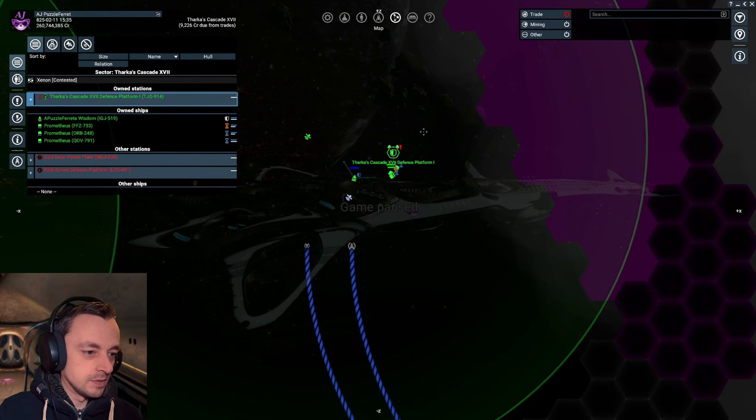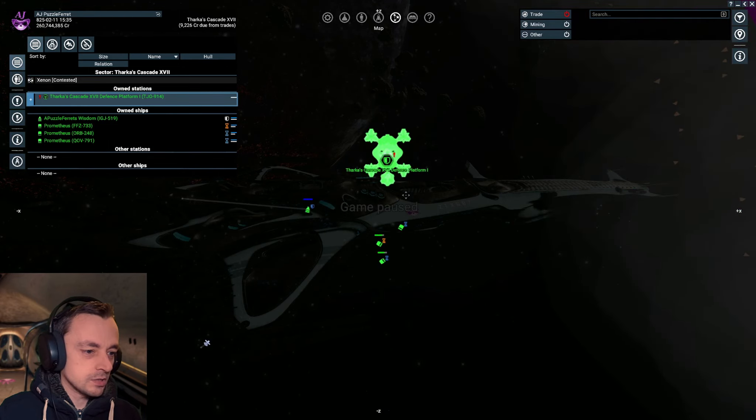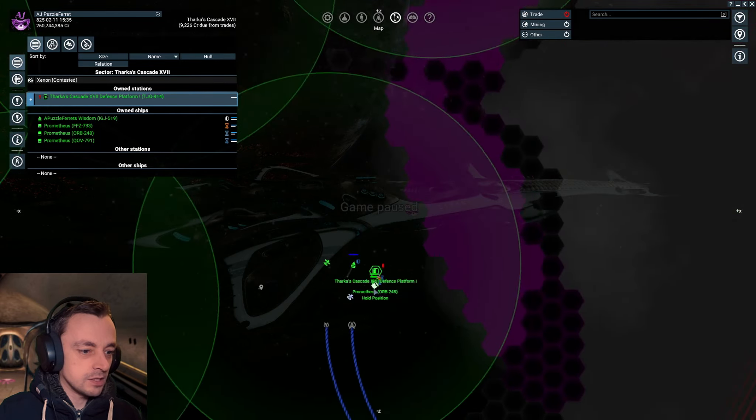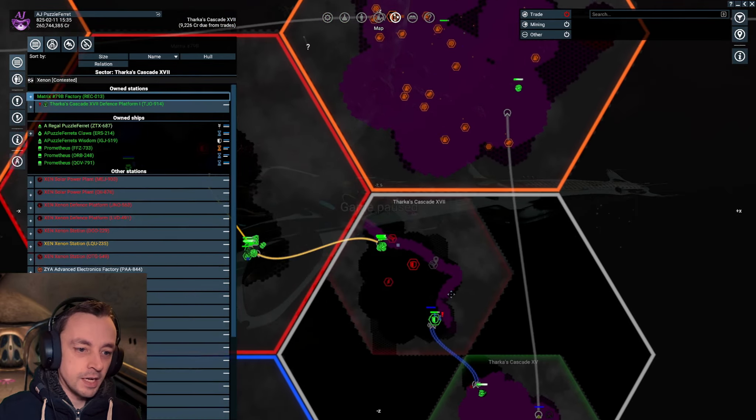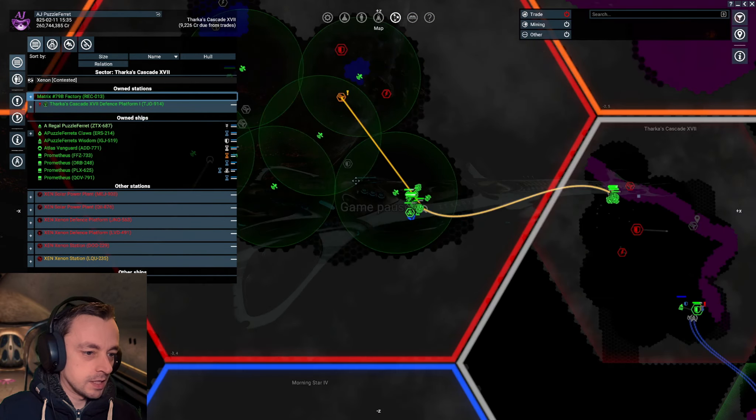I've been building a defence station and as you can see parts of it are actually made. It kind of looks like a turtle, doesn't it, with little legs and a little head poking out of a big shell — it does have that turtle look to it. We've got that station building quite nicely.